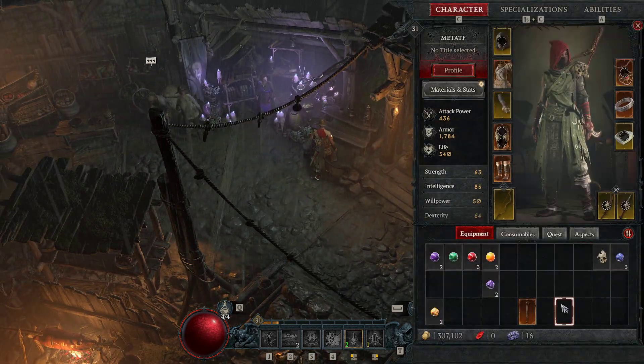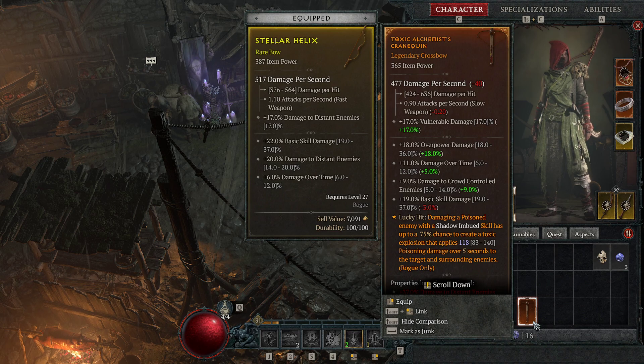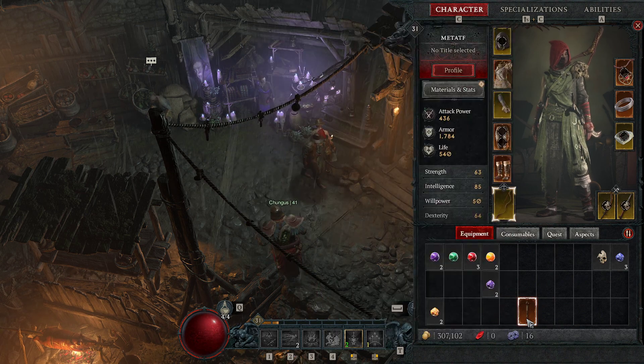Have you found a very nice legendary weapon or higher? Well, if you see it has a very nice aspect on it, don't just sell it or dismantle it. There is a way to actually take this aspect and place it on a different weapon.